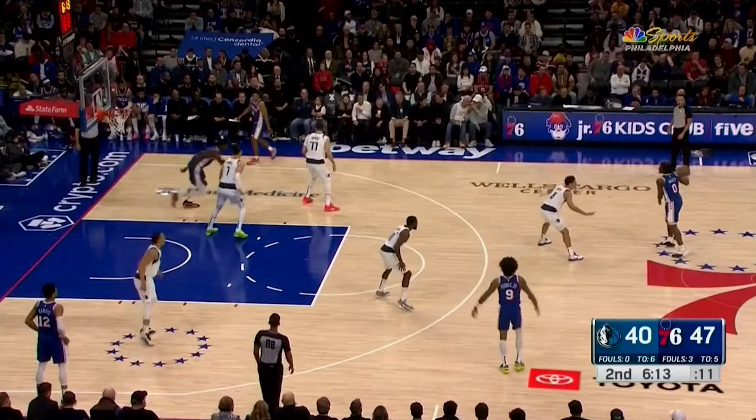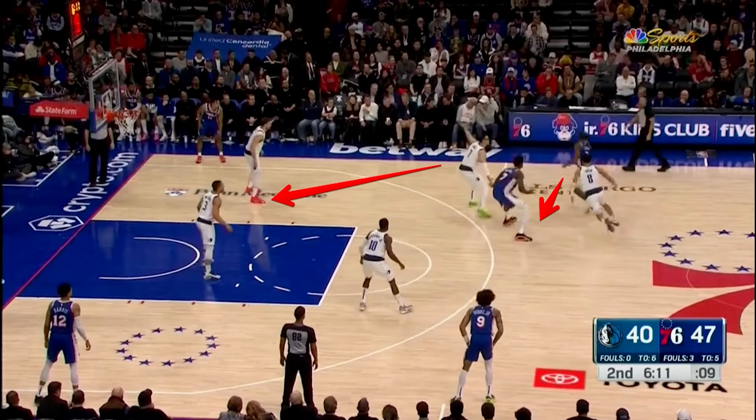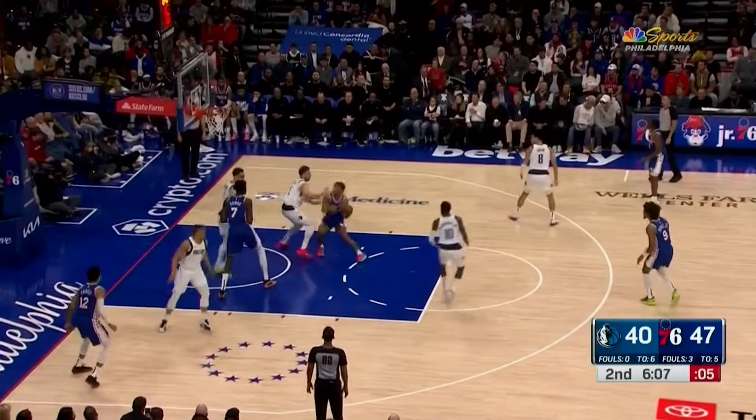When Maxey is facing this much defensive pressure, he prefers to throw these quicker perimeter passes instead of trying to thread the needle on tough pocket passes. Look here how Luka Doncic is helping over, and Maxey quickly swings to Jaden Springer to attack a closeout.